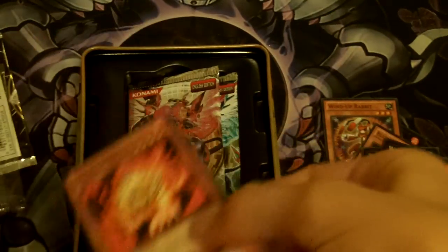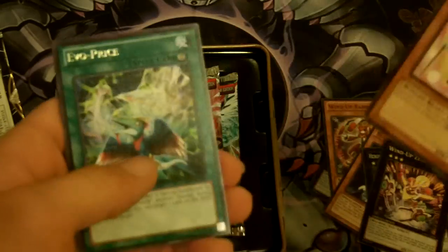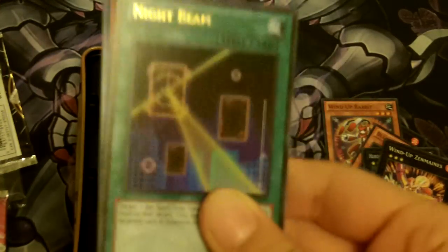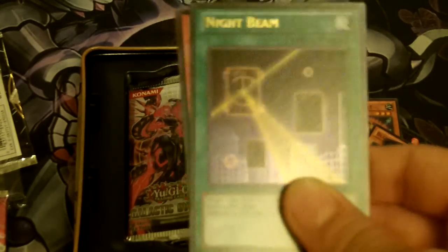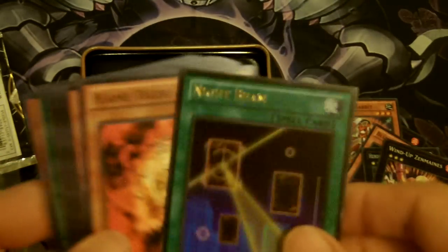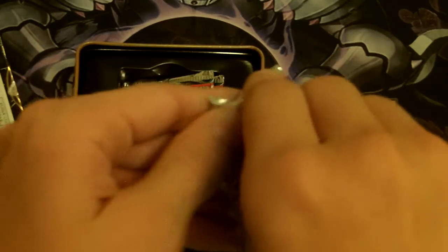The promos are really good. In my opinion, I think this tin is better. Starting out with — ooh — Night Beam, Ultra Rare! Nice one, very nice one. I had an ulti but I traded it, so this is an amazing start. I'm really happy, satisfied. I never pull really good cards like that. It's a really good holo out of the set. It's not like an Atum or Card Car or Strike Bouncer, but pretty good. There are a lot worse holos you could have pulled.